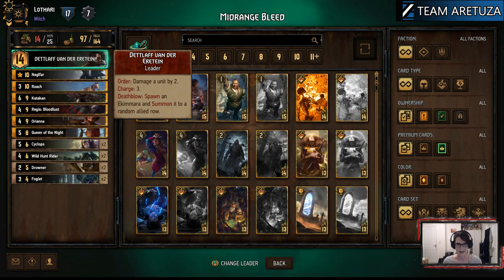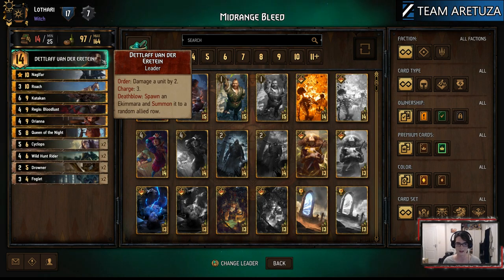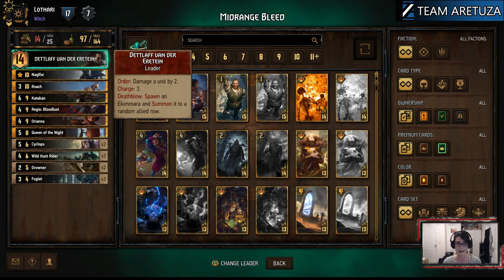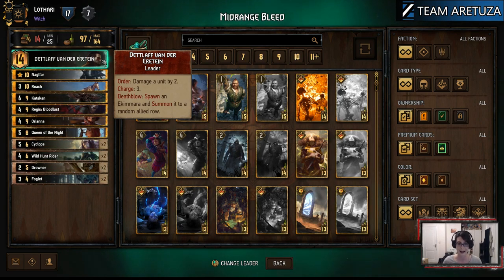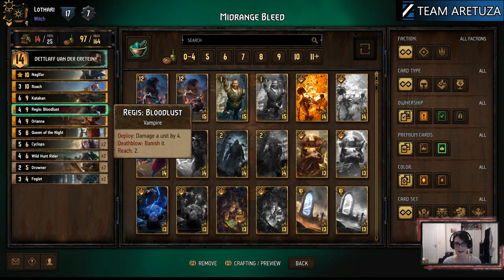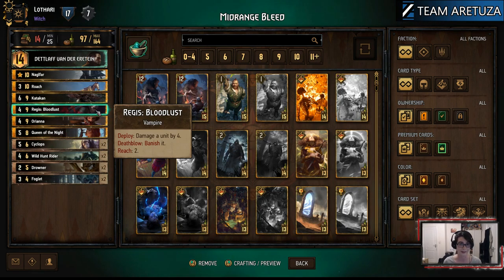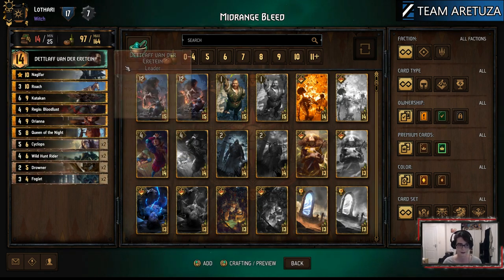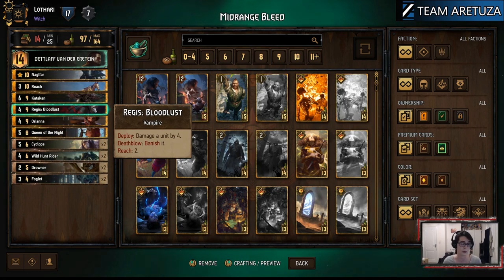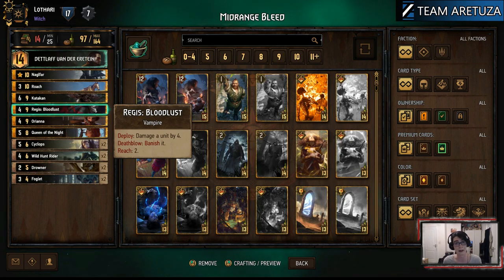Now we come to the control package of the deck. It's important to state that Detlaf as a leader is actually a key component of this package. Two damage might not seem like a lot, but when you combine it with the other cards in this package it can be quite devastating — not least because it spawns the Ekumara that adds more value to our side of the board. First we have Regis Bloodlust. Four is still a very important number in Gwent — engines tend to run at around four to six strength, so being able to deal four damage to a six-strength unit and kill it off with Detlaf is very key. If you do choose to get the death blow with Regis, then banishing an important unit you don't want used again from the graveyard can be good — not often, it's a rare thing, but having the option is there.